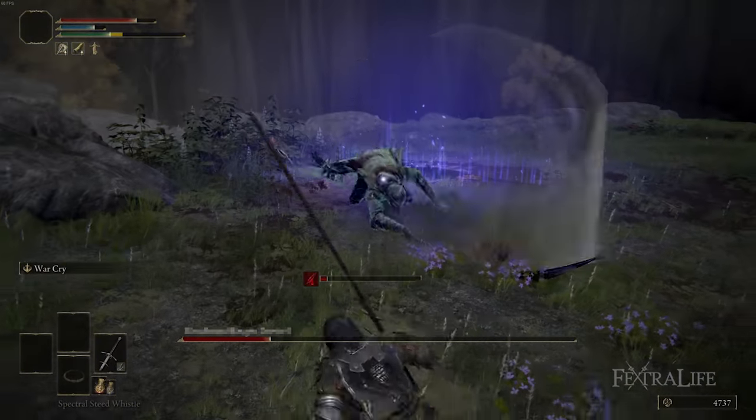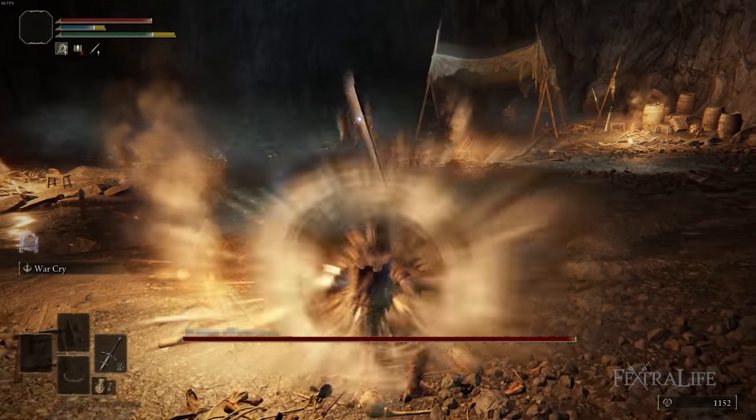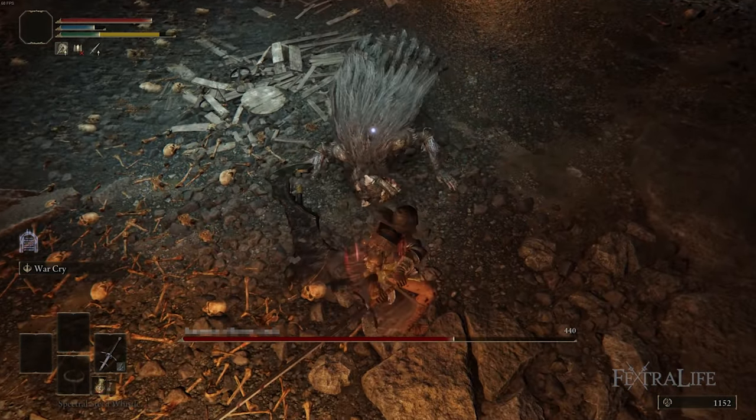As you stop attacking, the stagger bar begins to drain and it'll take more attacks if you wait too long between attacks. So the idea is you charge in, you pancake them, you hit R1, R1. Ideally you have enough stamina to get them off.